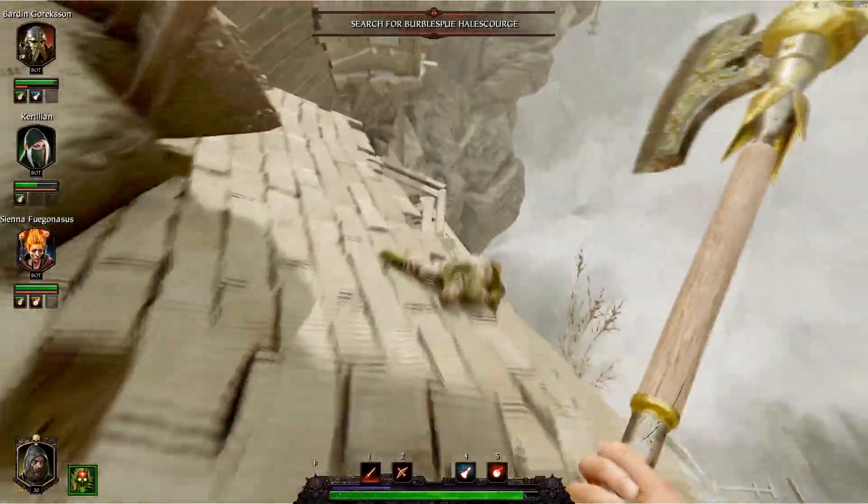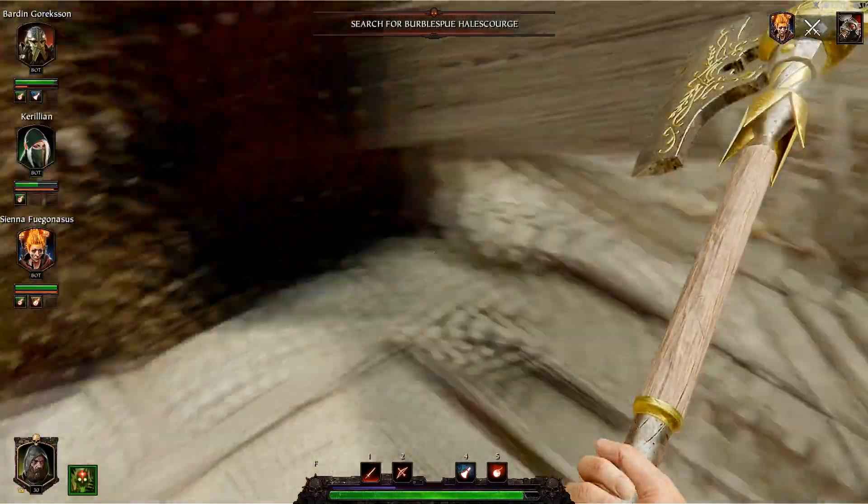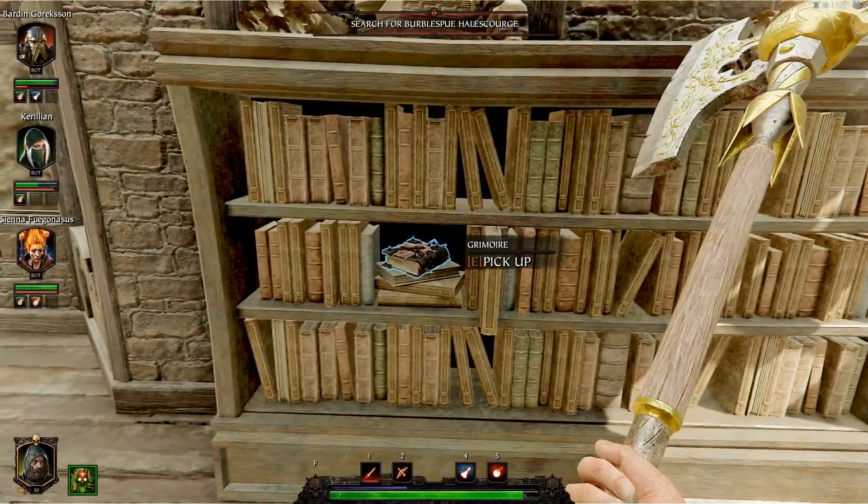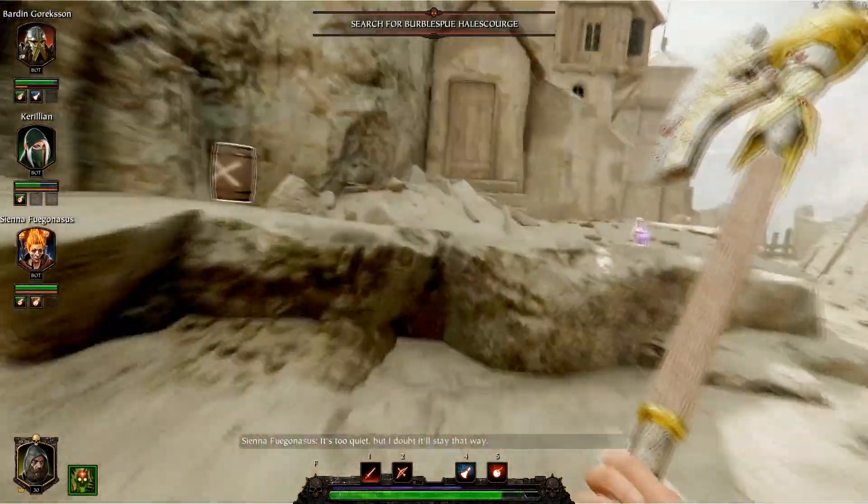Your first grim is a bit of a sneaky one. As you're coming down the vertigo-inducing area here, do a quick u-turn and then head into this dilapidated building here and you'll find your first grim sitting in a bookcase there — the first one that's in a location that actually kind of makes sense.